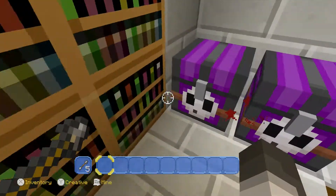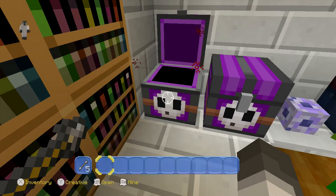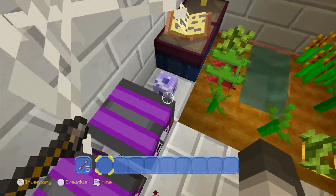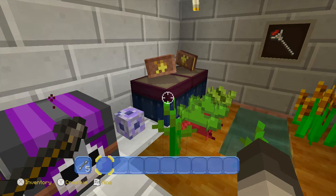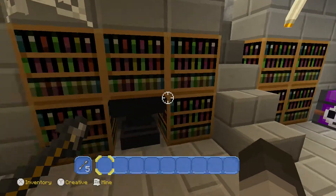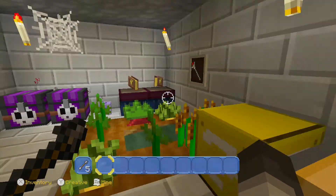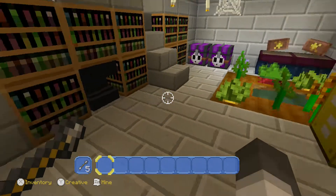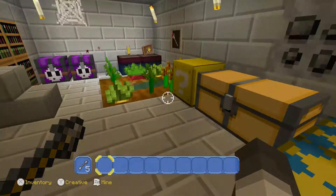Here we have a book, some bookcases, and here we have an ender chest for anything. We have a conduit. Some enchanting tables and an anvil, kind of close to the enchanting table. The anvil, because crafting kind of goes in with enchanting and anvilling, I guess.